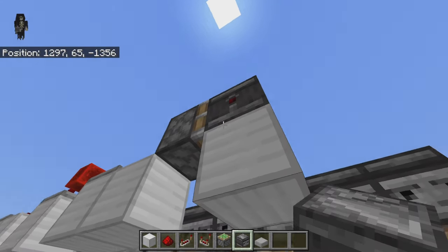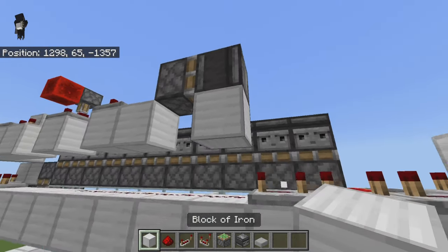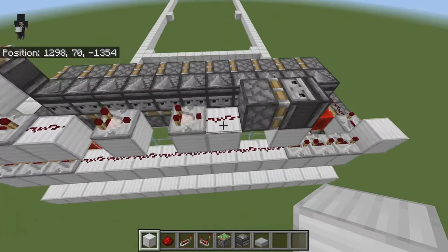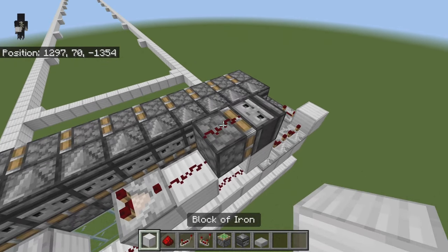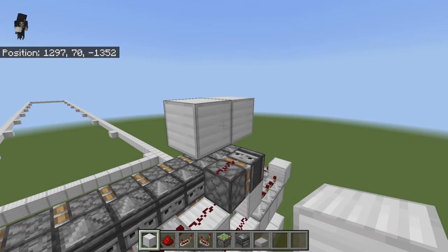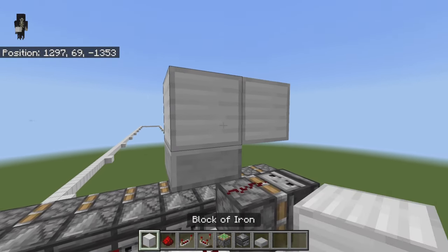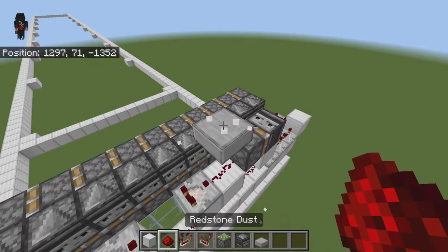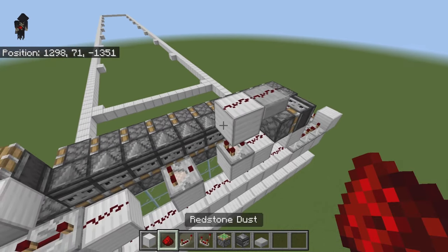Grab an observer and place it facing down so the red dot faces into this block. Once you have that done, grab some redstone dust. Grab a block, place it up there and one out to the side. Grab a slab, come down below, and break these two out. Place redstone dust on top there, then grab a block and put redstone dust on top of this one too.